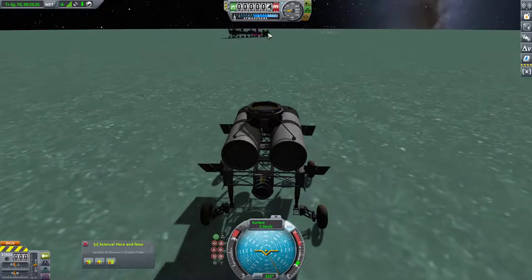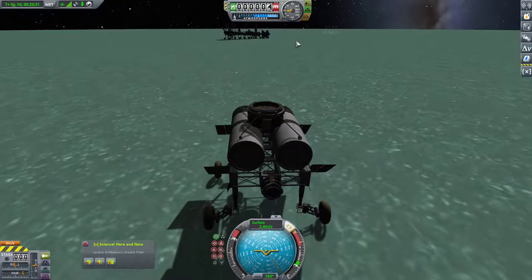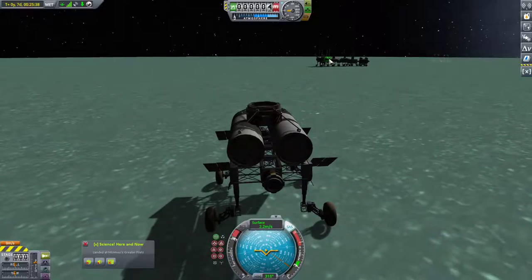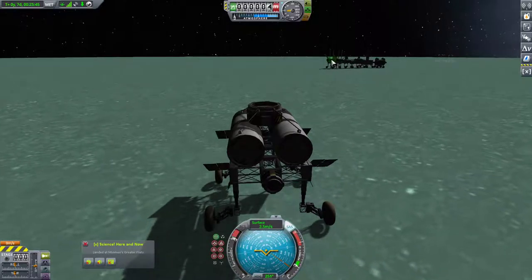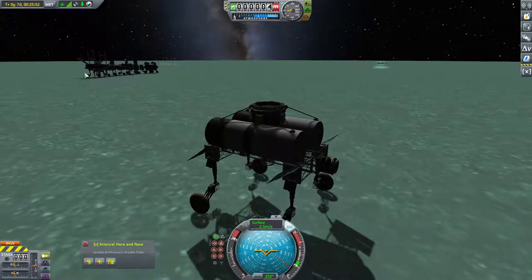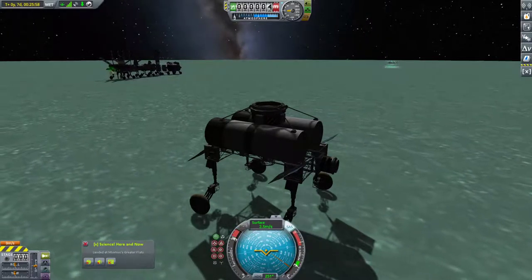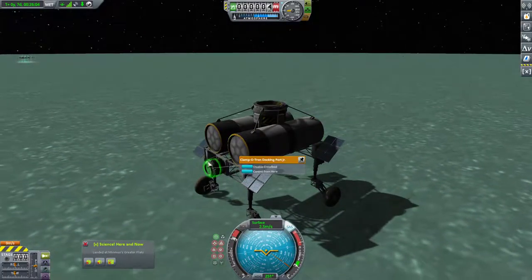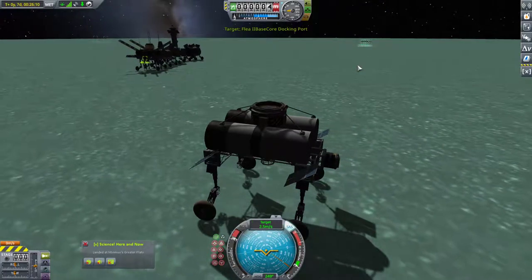So is this our mining module here? No, that's our science module. We want to come over this side probably. I'm going to do it anyway and come over here. We're going to see about docking into our fuel production module, so I need to find the docking port. It's got to be here somewhere. Maybe once we have a little bit better of an angle — there it is. Set as target. Fantastic.